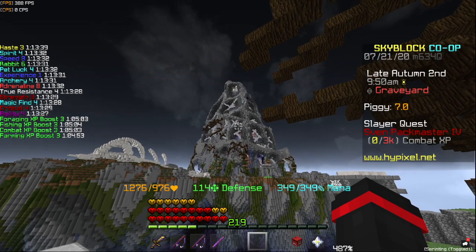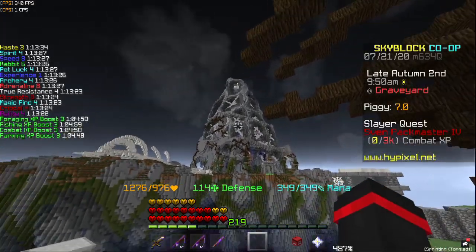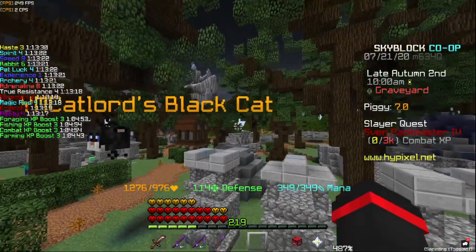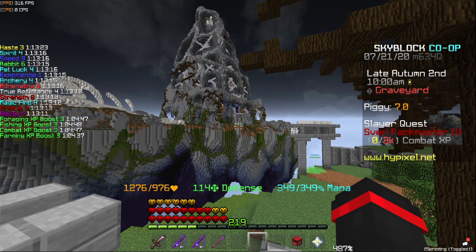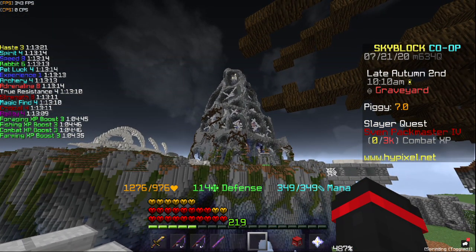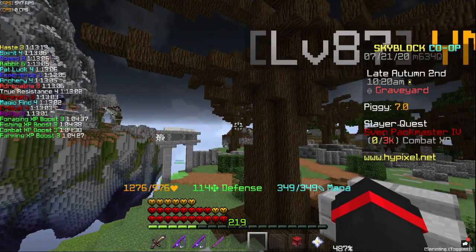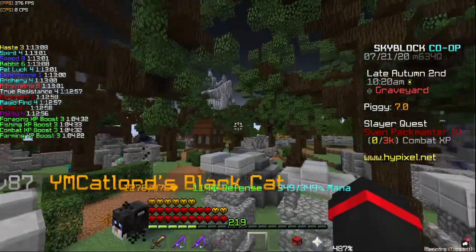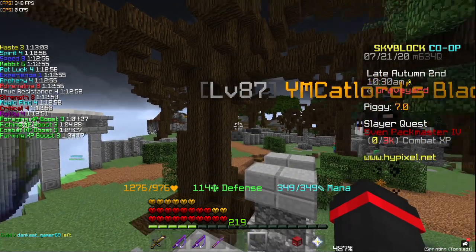The best place to fish is actually in the spider's den — and I don't mean physically over there, I mean in the lobby. Once you get over there, you want to grapple over or AOTE over and fish there, or in the barn, or somewhere with water in the spider's den lobby, because it rains in the spider's den. And when it rains, you can fish faster, which gives you more fishing EXP. Normally you'd want to do this. However, if you're like me and you hate people and have social anxiety, you don't like to do that because there's actually people fishing over there. So if you're like me, you want to go into a small hub and just fish with no one around.